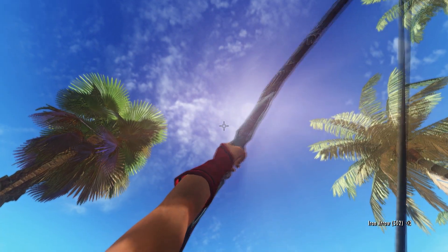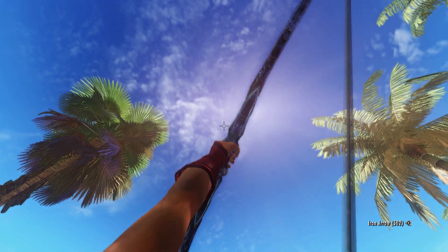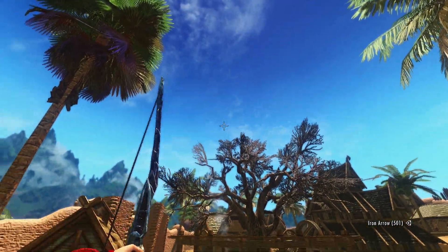Notice how the arrow leaves the bow — as you can see, the arrow is in the bow and then it leaves the bow as if it's real life. This is how realistic Elder Scrolls 6 is.